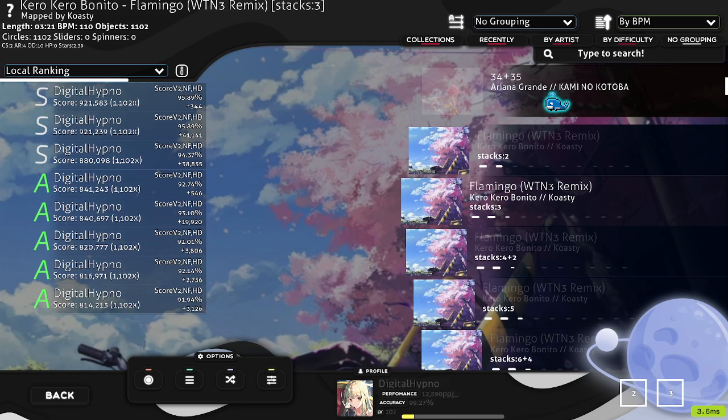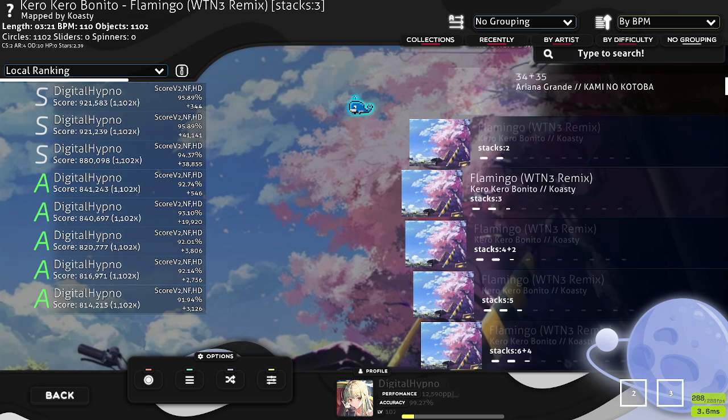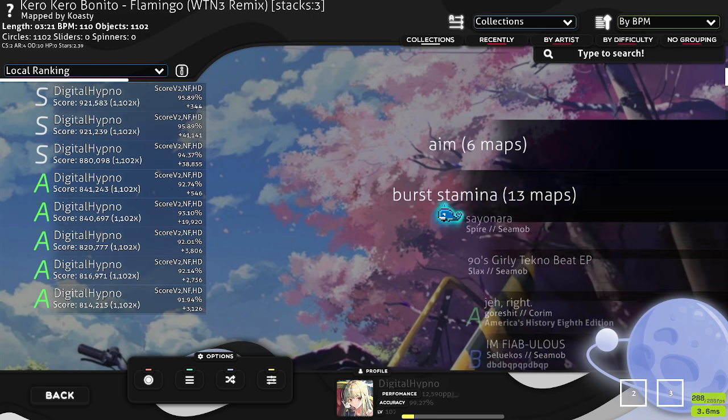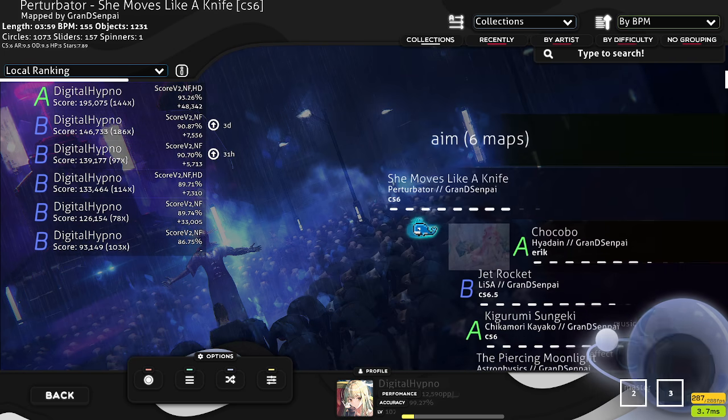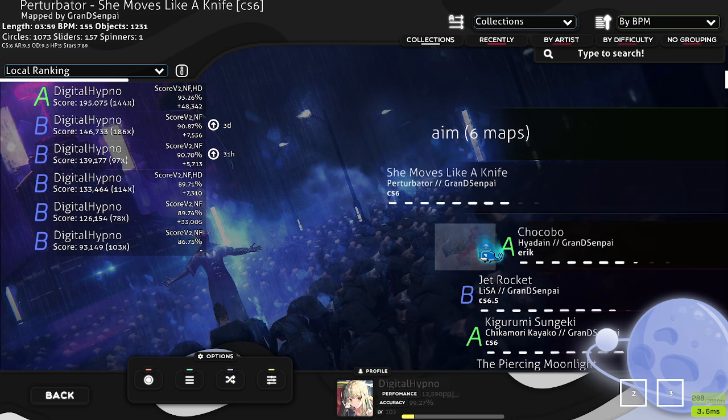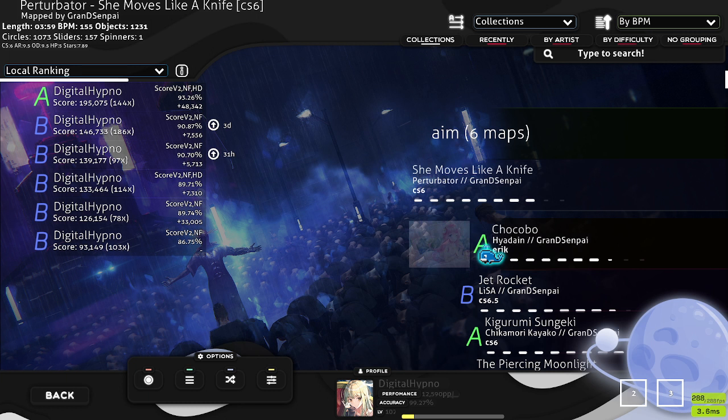Basically, whatever skill you are trying to focus on in the current moment, I would suggest doing a very isolated version of it — playing maps that are very targeted toward that specific skill as a warm-up. And have this system where you use those maps to warm up and calibrate yourself, but also gradually increase the difficulty using the B-rank sweet spot idea so that you are constantly pushing yourself and continue to improve.